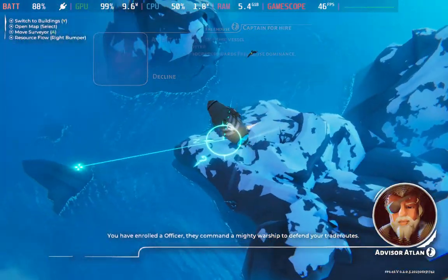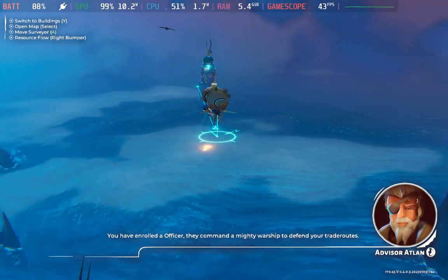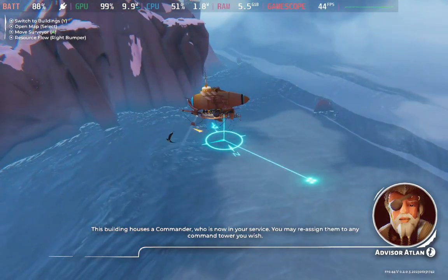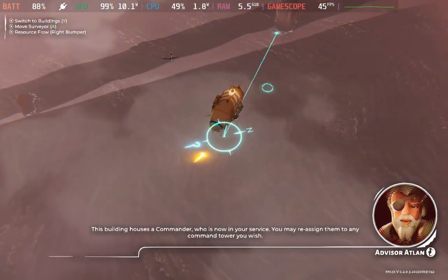You have enrolled an officer. They command a mighty warship to defend your trade routes. This building houses a commander who is now in your service. You may reassign them to any command tower you wish.